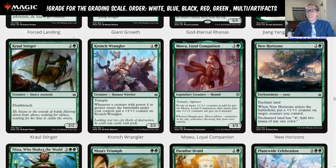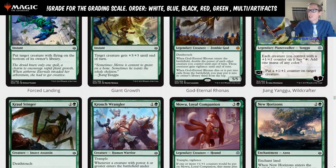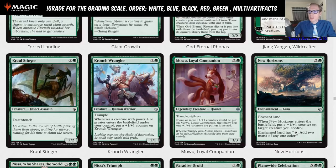Kraul Stinger — two and a green, 2/2 deathtouch. Just three mana for a 2/2 deathtouch — that's just a limited card, though it could be a thing in merfolk I guess. Crunch Wrangler — one and a green, 2/1 trample. Whenever a creature with power four or greater enters the battlefield under your control, put a +1/+1 counter on it — just a limited card.